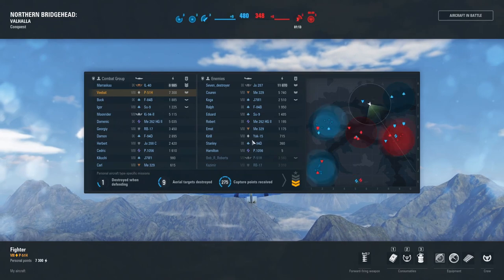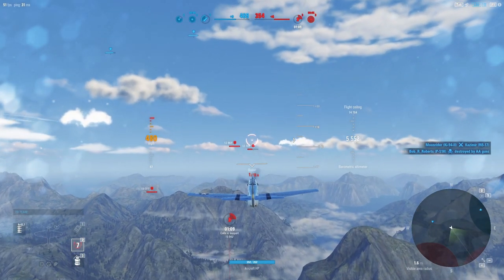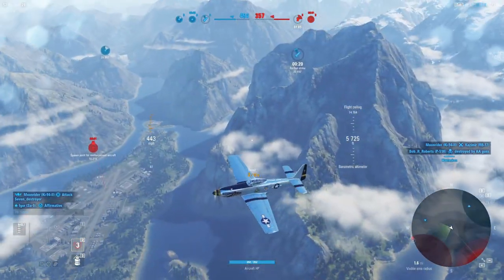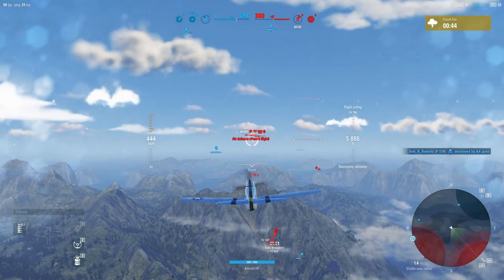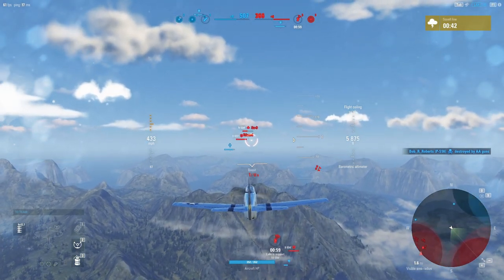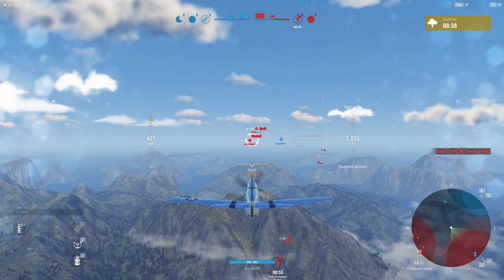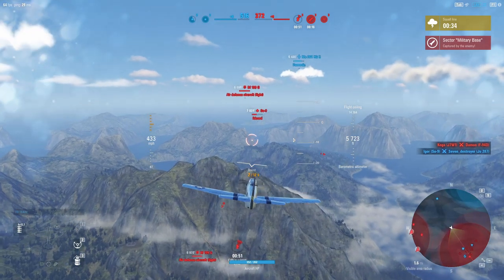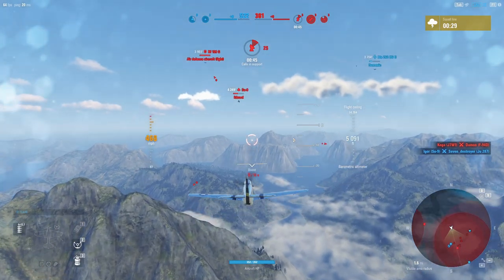Roberts got taken out by AA — might have bought us a little bit of time, but we need to get another one of these offensive zones. Would love to go after the airfield. It looks like our ground pounder might be making his way in there. This is by no means over. The Su-9's got a 45 millimeter cannon in the nose and an accompanying set of 20s, so he can really kick out a lot of damage. Let's not make the same mistake.